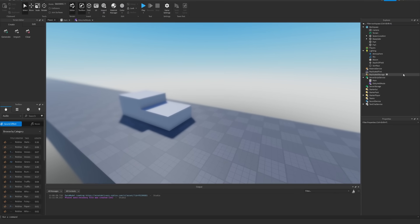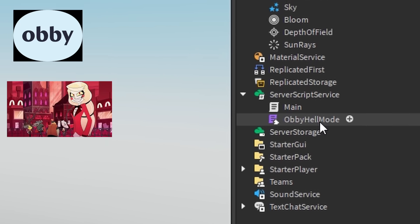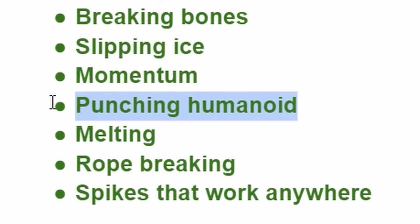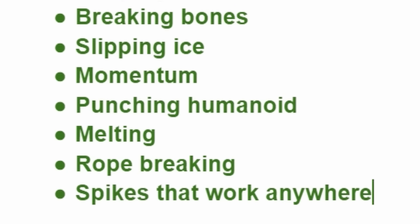Obbies are too easy, and we are going to fix that with this module I am working on, named Obby Hell Mode. There are a few features I want to get to work on, such as breaking bones, slippery ice, momentum, being able to punch other people, melting on hot materials, rope tension, and spikes that work anywhere.